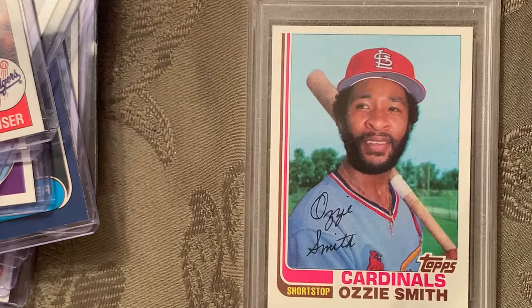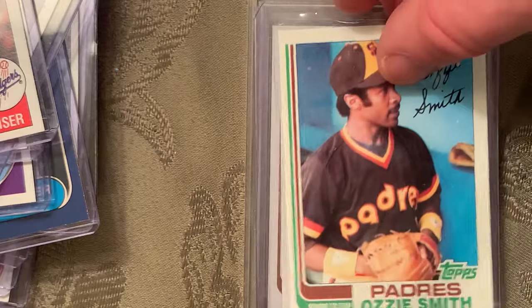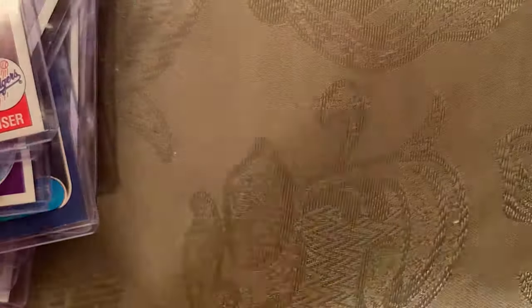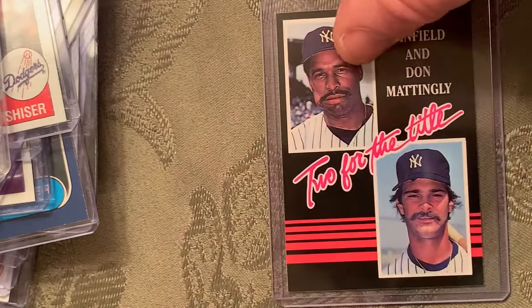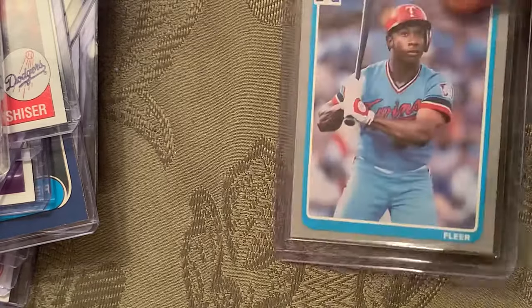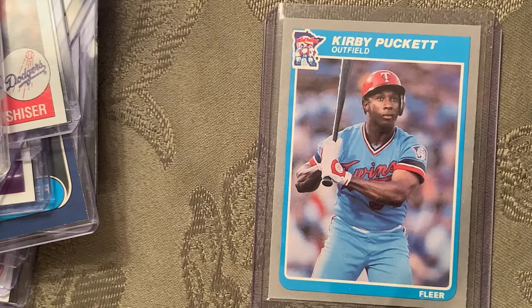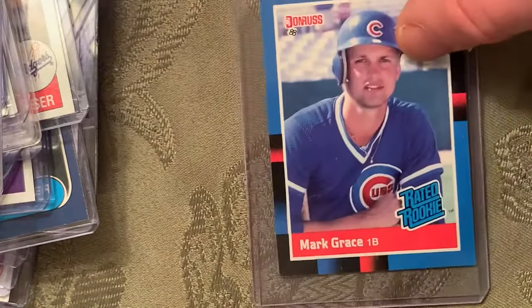The Wizard of Oz was traded to the St. Louis Cardinals and would help them move on to the World Series. There's also the original with the San Diego Padres before he was traded. At number 93 is the 1985 Donruss 'Two for the Title' — this is when two teammates, Dave Winfield and Don Mattingly, went at it for the batting title in 1984. At number 92 is the 1985 Fleer Kirby Puckett rookie card number 286. At number 91 is the '88 Donruss Mark Grace rated rookie.